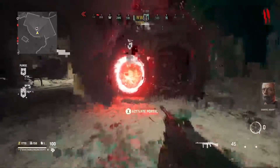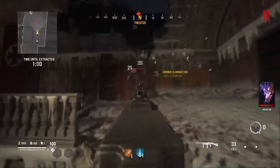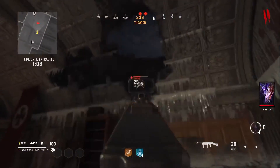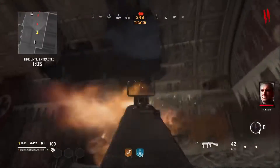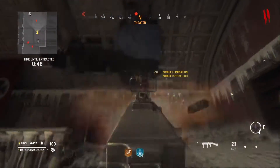On average, Blitz spawns about four times per match, so all you wanna do is go into the Blitz portal and kill as many zombies as you can in the estimated amount of time that you have in each Blitz game mode. Each Blitz, there's a little bit more time added in throughout the matches, the more Blitz that you play.